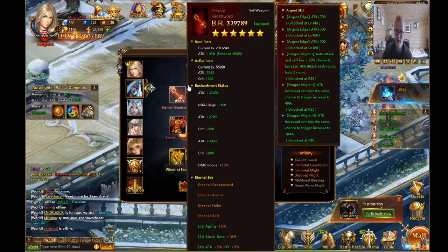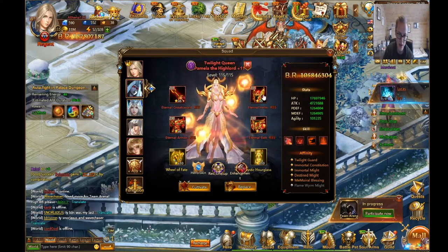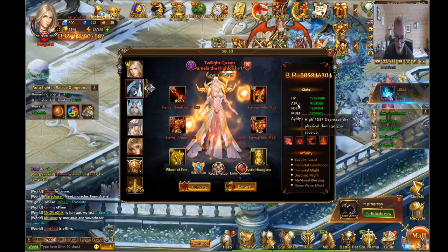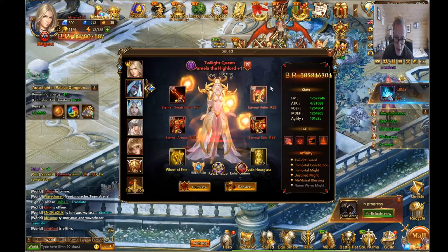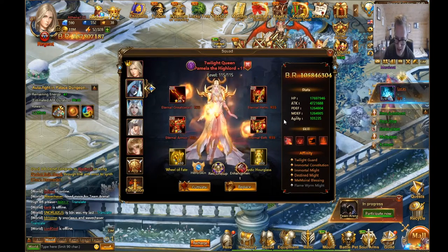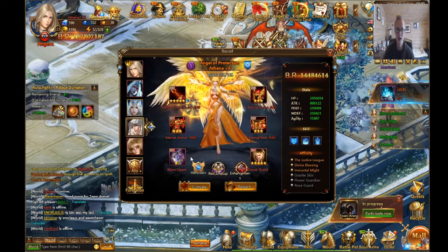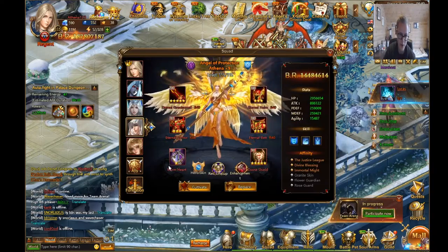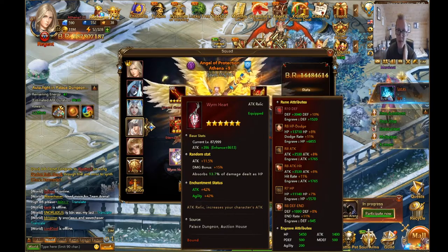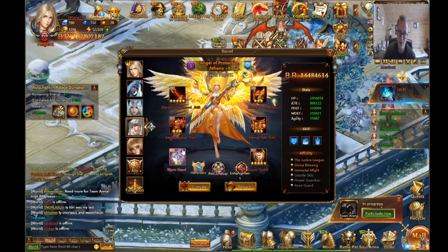If you're a new player, get all the legendary gear on her first and upgrade stars. But always focus on getting eternal shards first. While you're doing this you'll probably get red and mythical relics. The relic you want is one that gives attack damage and absorbs damage as HP — that's lifesteal — which is one of the most important stats.